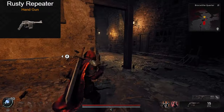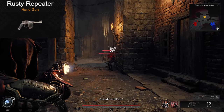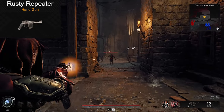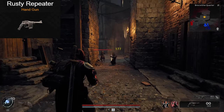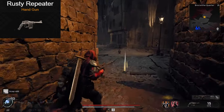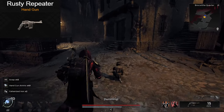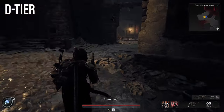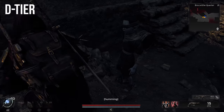Man, if you thought the Repeater Pistol was a letdown, let me tell you about the Rusty Repeater Pistol, the starter gun for all Remnant players. This gun is actually just the worst one on this entire list. It does about the same damage as the regular Repeater, except this one has no mod slots and no mutators can be equipped on it. Man, oh man, is this gun terrible. As soon as you get any other handgun on this list, swap it out immediately and never look back.